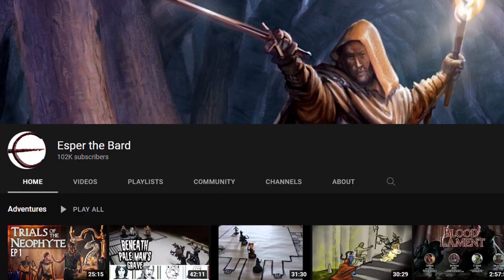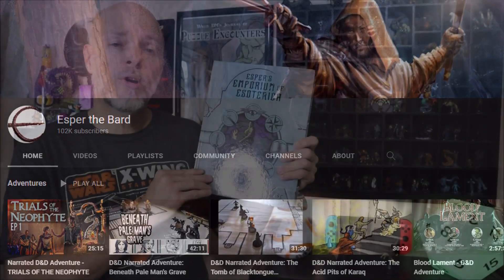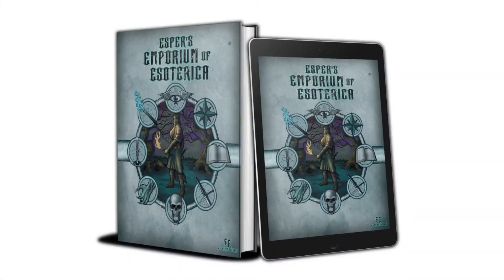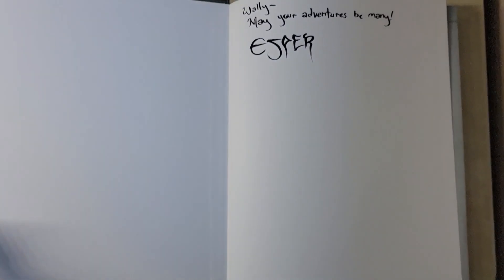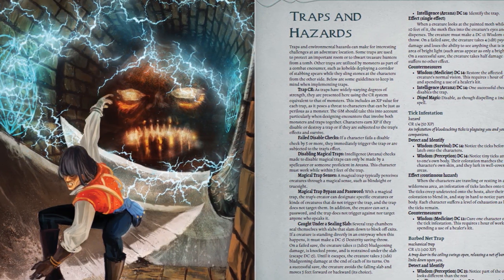Hey folks, Wally DM here, and today we're going to take a look at a trap called the Bone Pillar. This is a complex trap designed by fellow YouTuber and content creator Esper the Bard. You can find this trap along with several others in Esper's Emporium of Esoterica, which has over 300 pages of content ranging from classes, races, combat, magic shops, bestiaries, named NPCs, general NPCs, tons of monsters, and 50 well-designed traps for all levels.